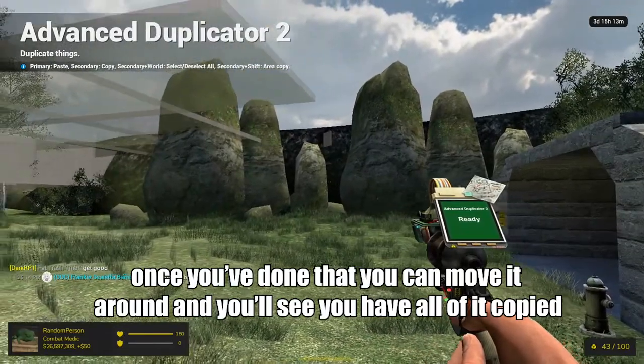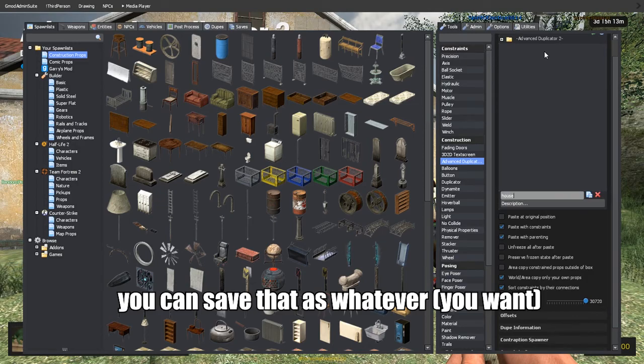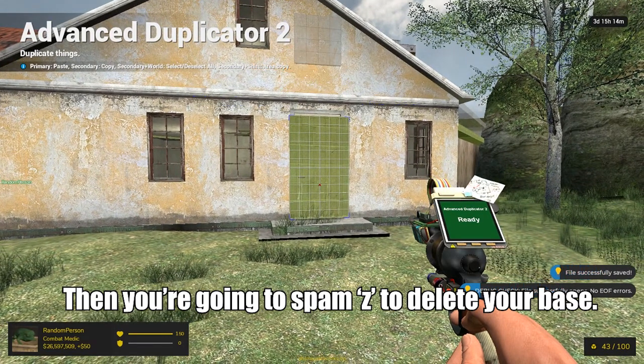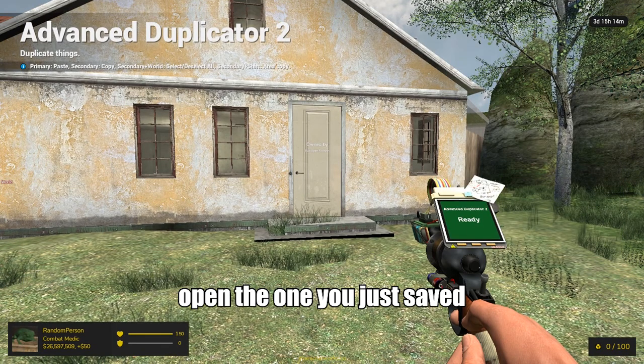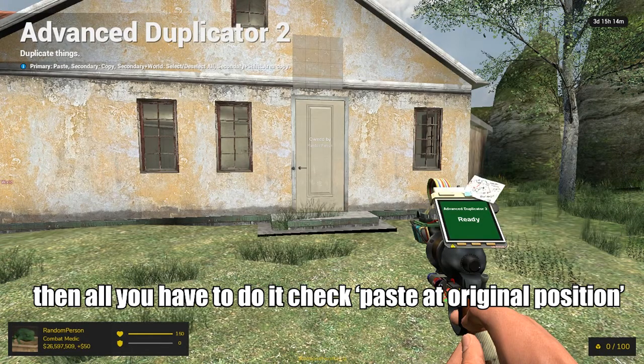Once you've done that, you can move it around and you'll see that you have all of it copied. Then you'll hold Q, right click on the folder, and click save — you can save that as whatever. Then you're going to spam Z to delete your base. Then hold Q, open the Advanced Duplicator, open the one you just saved, and it'll ghost it again. Then all you have to do is click paste at original position.